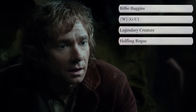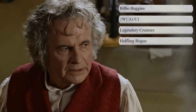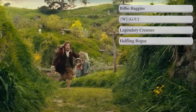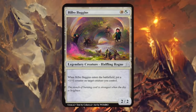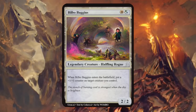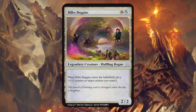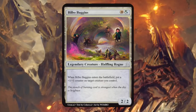Next is Bilbo Baggins, a hobbit of the Shire and the burglar in the Quest of Erebor, which is why I gave him the halfling rogue creature type. He's also one of the many ring bearers of the One Ring, so I gave him white and then a blue-green hybrid color, because Bilbo has that additional curiosity a regular hobbit doesn't. He's a 2/2 saying when he enters the battlefield, put a plus 1/+1 counter on target creature you control — a decent card, though there's not quite the connection I was hoping for with the rogue part.